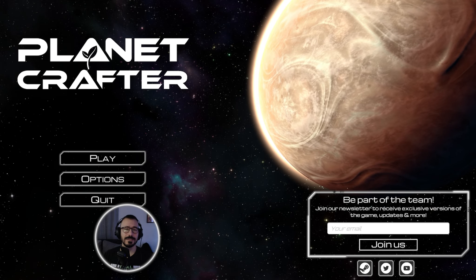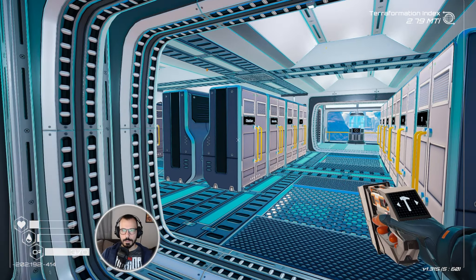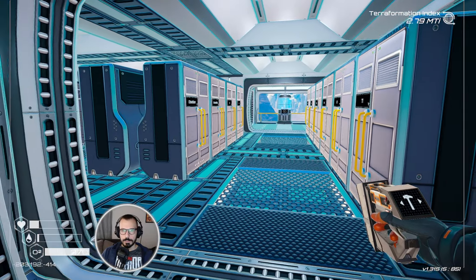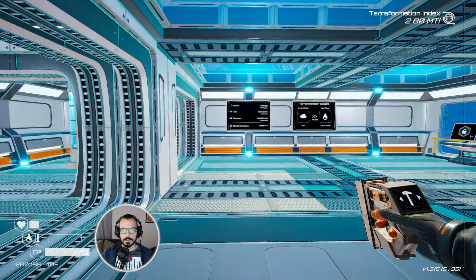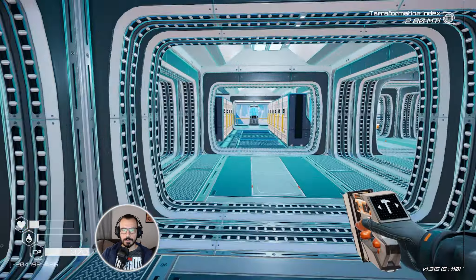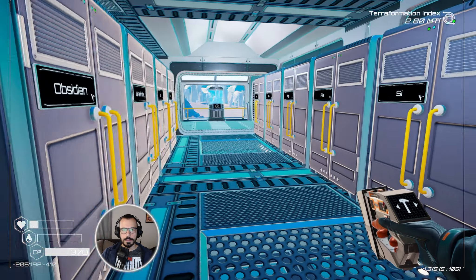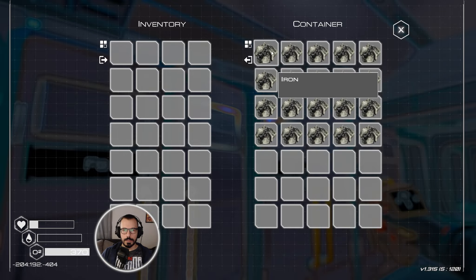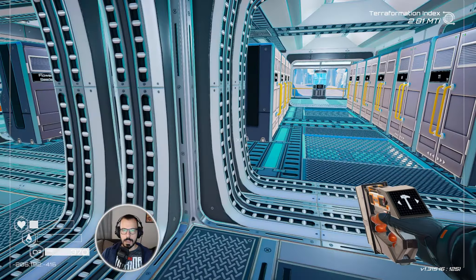Hey, welcome back! Let's continue our journey as we terraform this new planet. I've done some things off screen - I replaced the four simple living compartments with one big living compartment here and upstairs. It's now one seamless spacious room as opposed to having breaks in between. I also sorted out the storage and filled it up with some more resources, particularly the iron, which I'm gonna need to complete some things right now.